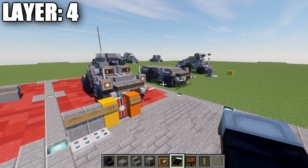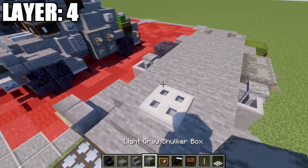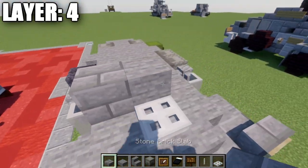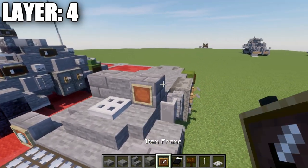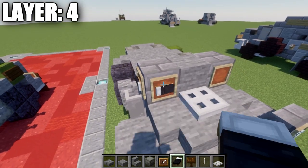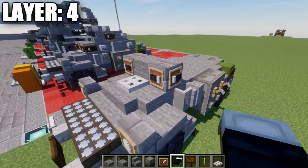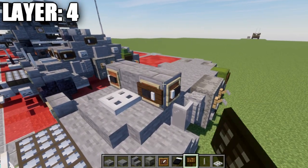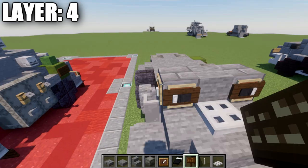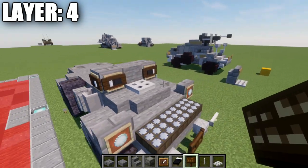Moving into layer number four. Place down an iron trapdoor on top of this stone block here. Then place a stone block in the center and stone brick blocks to both sides. Take our item frames around these stone brick blocks, place down item frames with black beds in those item frames, and rotate them so the pillows are facing basically toward each other in the corners. If you are on Java Edition, you have the ability to place dark oak signs in the same block space as the item frame. If you are on console versions, you do not have this ability, so just disregard the signs and place down the item frames instead.